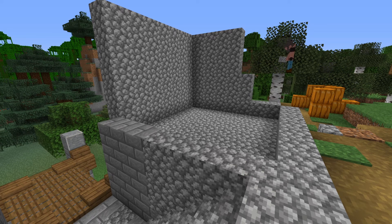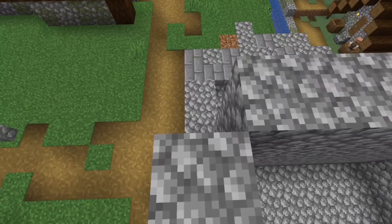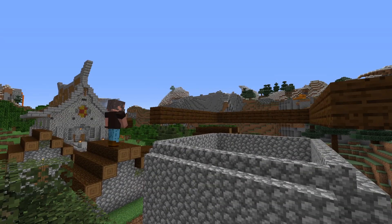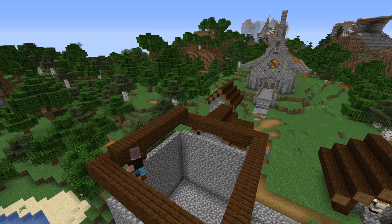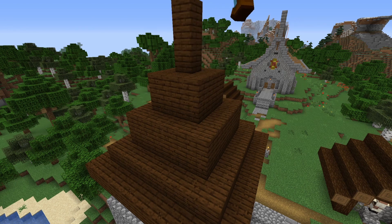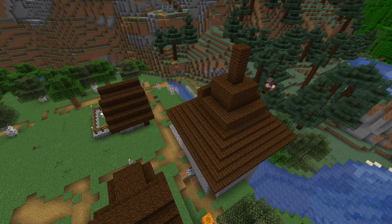I'm also going to build up the walls here. For now there's going to be a large empty space in the middle of this tower, but later in this video I will come back to do some interior decoration. I'm also using dark oak planks to build the roof of this tower. I'm going around to add some stair blocks to cover up the hard edges so the roof doesn't look too blocky.